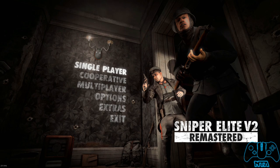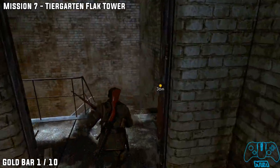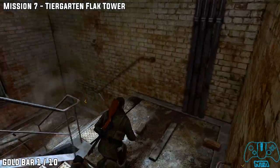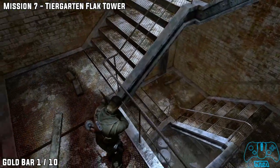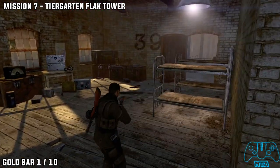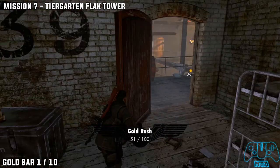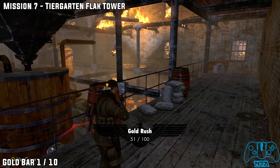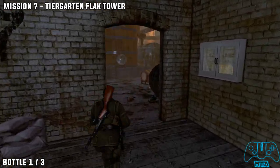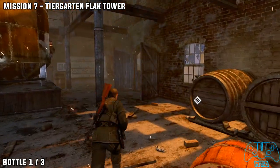Mission 7, here we go. Once you follow the objective marker, you'll have to go up some stairs, go through an open area, then go back down the stairs. Once you go down one flight of stairs, go into the doorway. This should lead you to room 39. Once you get to the bottom, you will have to leave the area.